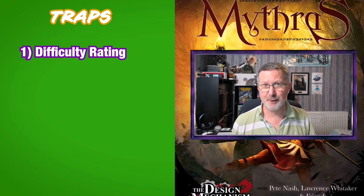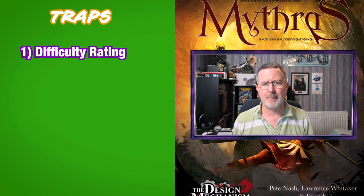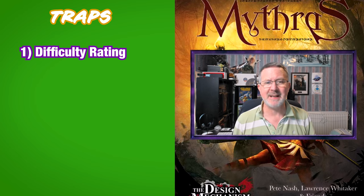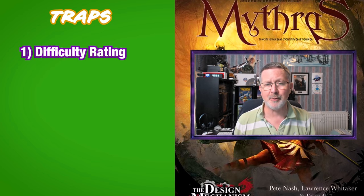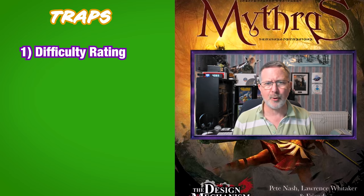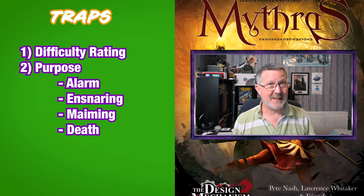First up is the difficulty rating of the trap. This acts as a skill level for the trap and is used when opposed rolls are made for spotting the trap, disarming it, or even evading it.